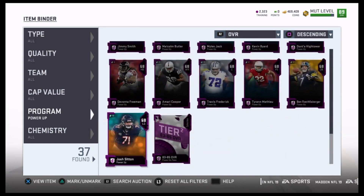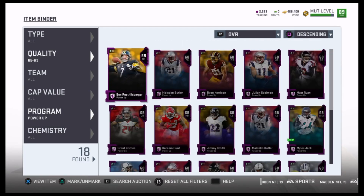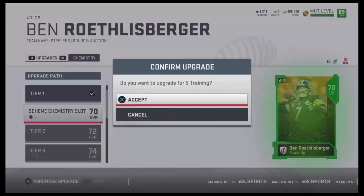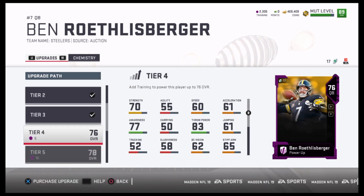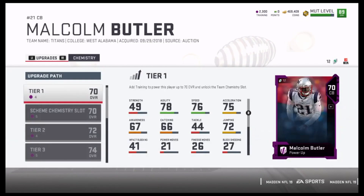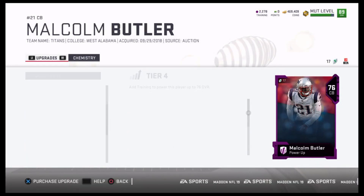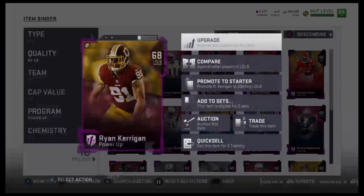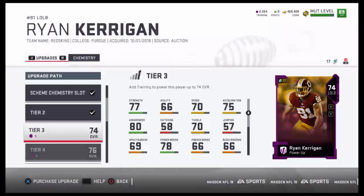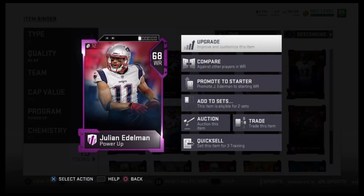Going back to my item binder, I'm basically going to create the rest of the cards with training points. Looking at how many coins I actually spent — I have about 469,000. I started off with 491,000, so I spent roughly 21,000 in the market. Creating a card to an 80 is about 40 training points, which is like nothing. That's using a 79 overall card plus maybe 1,000 coins to buy it, getting you an elite that you'd have to buy for 10,000. The math is mind-boggling how simple this is.